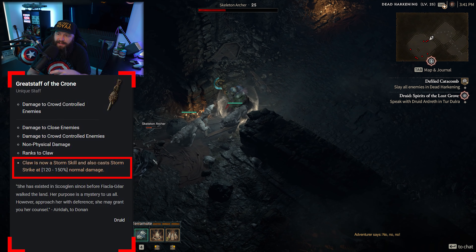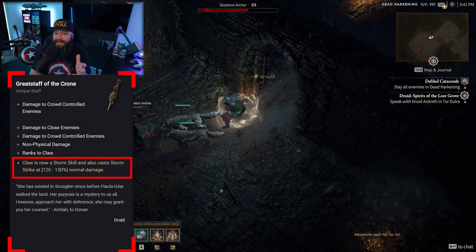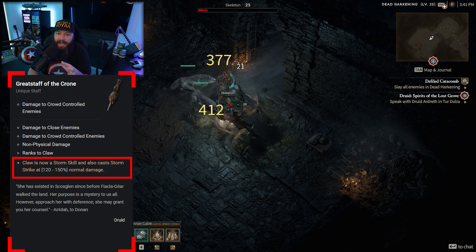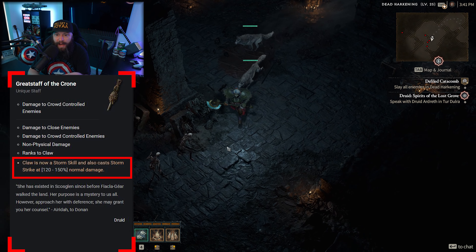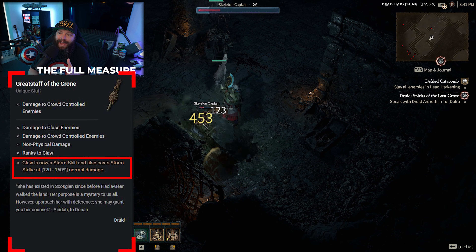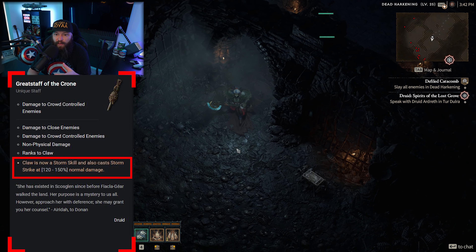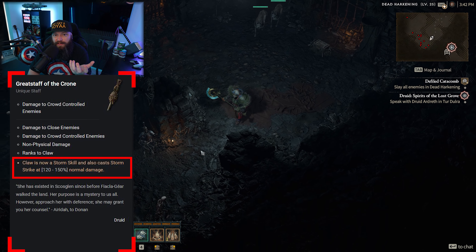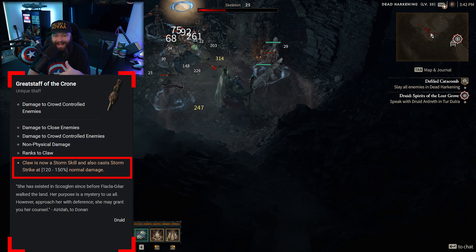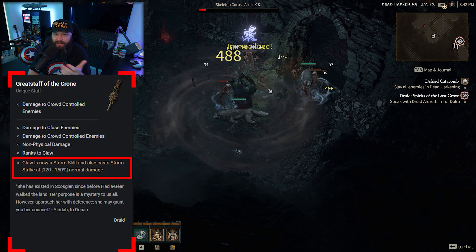This is something I'd consider a trend we're going to see with the Druid — you see it in some of the other legendary aspects as well. Essentially the werewolf is considered the DPS transform and the werebear is considered the tanky transform. Therefore, storm and lightning skills are considered DPS skills, whereas earth skills are more defensive because they CC enemies so much.